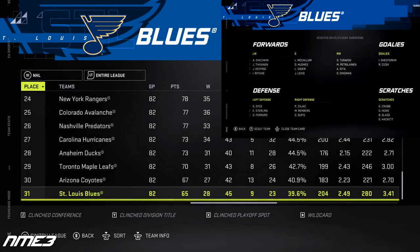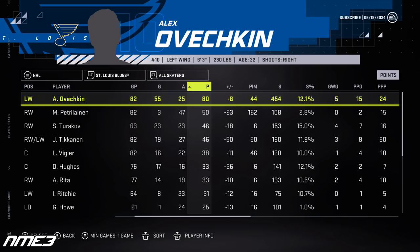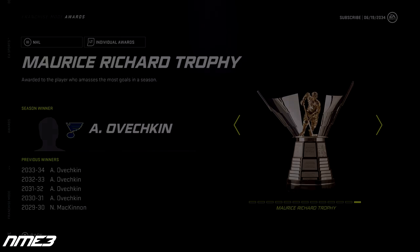The Blues fell off a cliff in year 13 and finished dead last in the NHL. Despite being on the worst team in the league, Ovechkin still managed to put up 80 points on a 55-goal and 25-assist campaign. Like every single year, he stays at 96 overall and wins the Maurice Richard.